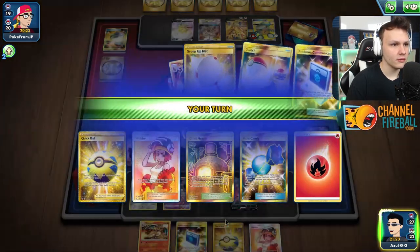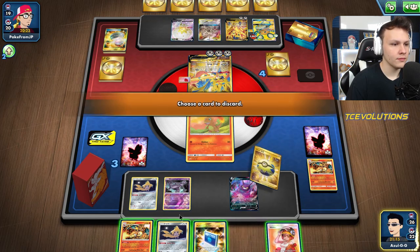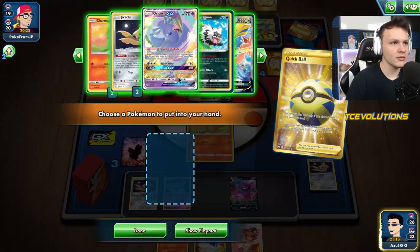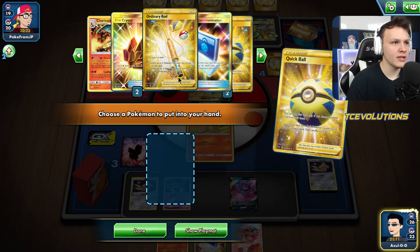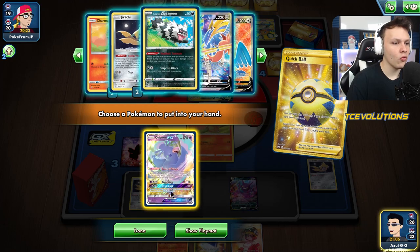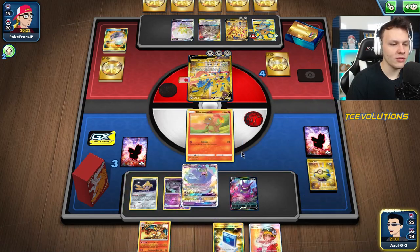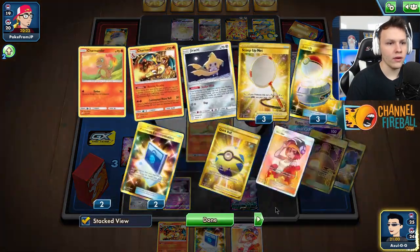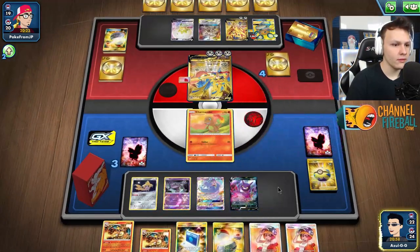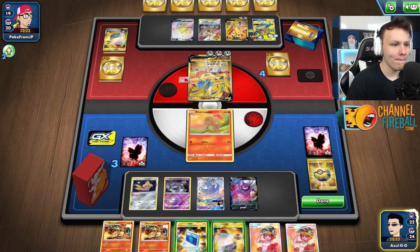Here we go. Charmander, Jirachi. Quick Ball with Jirachi because I could use the Cram still. Goon is here, two Crystals are here, all the Fire Energy is in the deck. So I'm going to grab Oricorio, just draw some cards, see what happens, go from here. Oricorio — what do we get? Literally nothing. This has become a little bit awkward. My last Switch card.